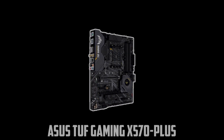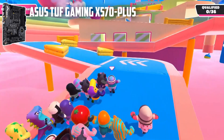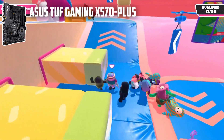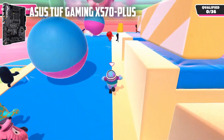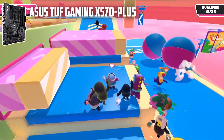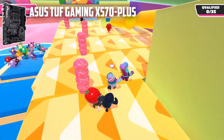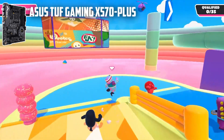At number 4, it's ASUS TUF Gaming X570 Plus. ASUS knows what their customers want, and they work day and night to provide them the features they desire. The various models they have released over the years have paid testimony to the product quality they have maintained. Another best motherboard for AMD Ryzen 5 3400G is ASUS TUF Gaming X570 Plus. It supports the first three generations of AMD processors, along with the first two generations of Radeon Vega graphic processors. With the 12+2 DR MOS power stages, you can boost the power voltage of the processor anytime you want, optimizing its performance.